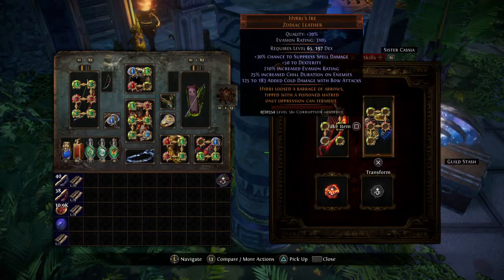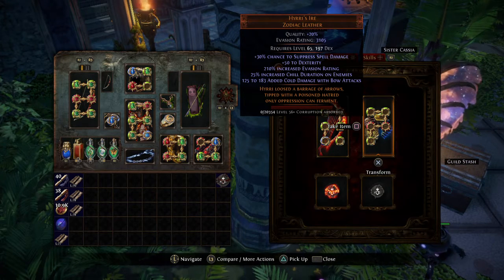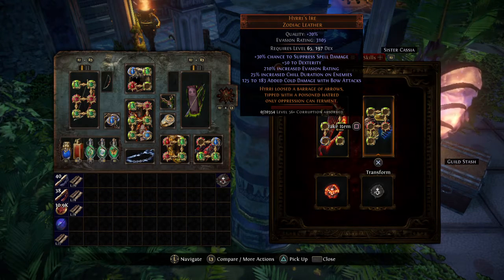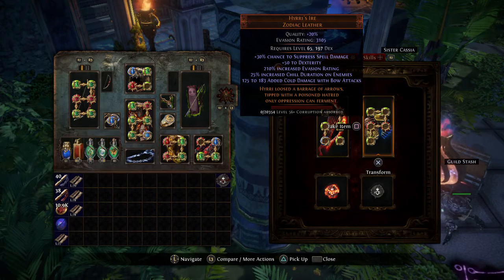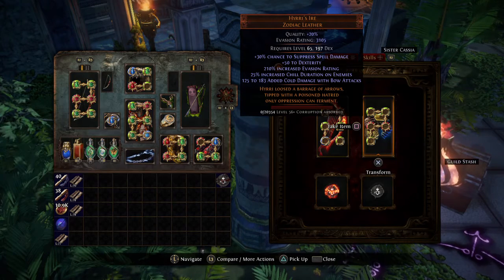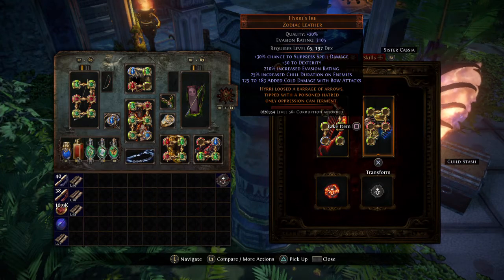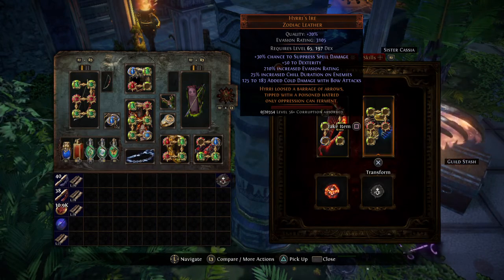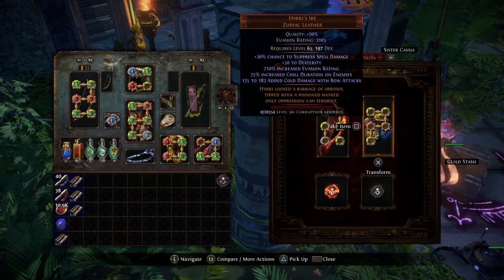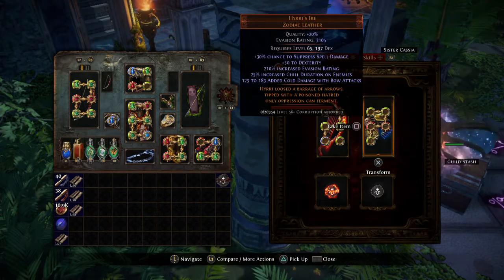Our biggest farming method is using the league mechanic to get maps crangled. As you can see this is only a five-socket right now - what I'm hoping is it krangles and gets a six-socket so I can just hit it with fusings. If it doesn't get a six-socket and all three krangles fire, I'm going to use tainted jeweler's orbs - since jeweler's orbs are less than a chaos each I can get a decent amount. I recommend getting it to four or five sockets first, then start spamming.